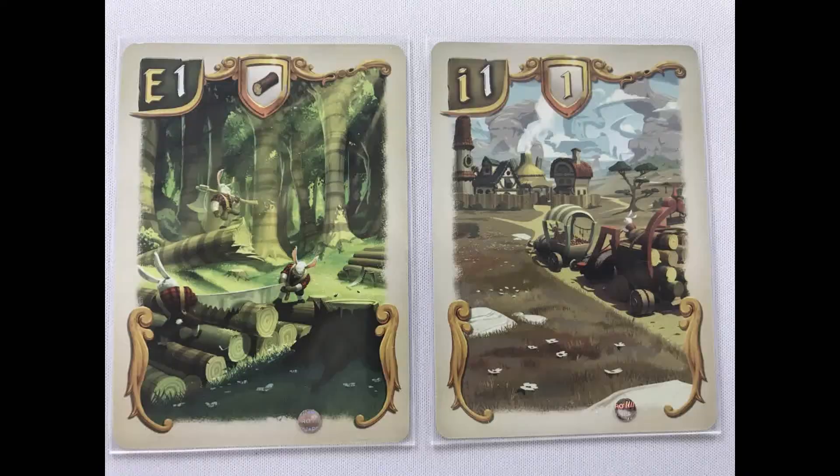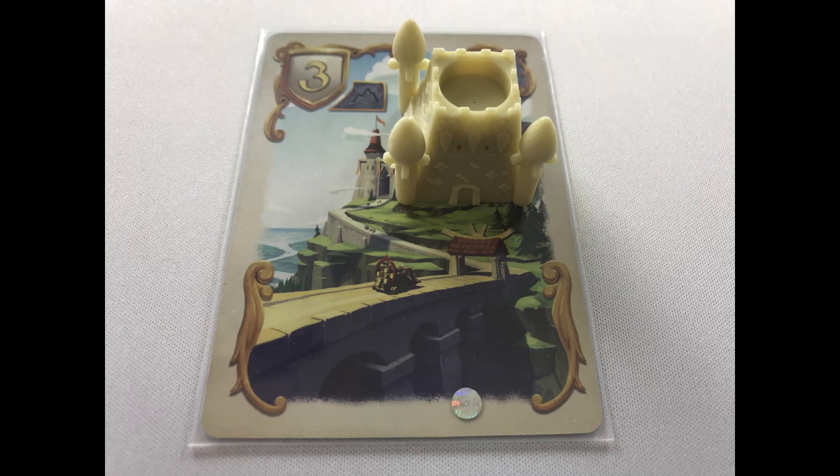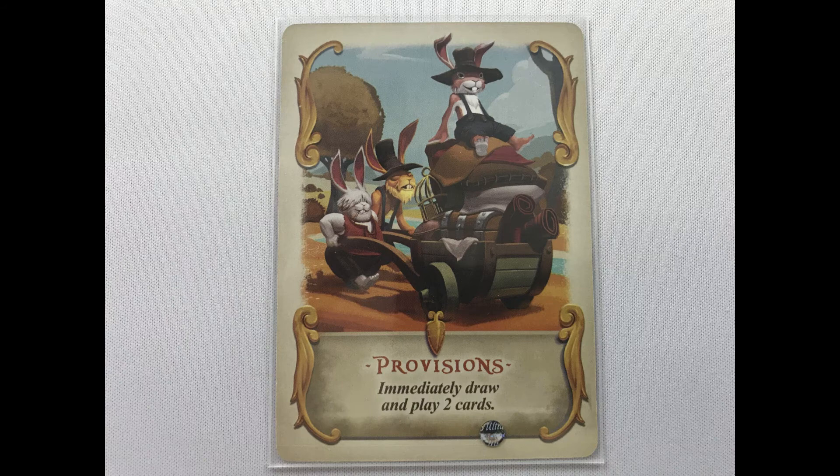Cards with a reference number in the corner are territory cards, which allow you to play a bunny on that space. The top of the card will show if a resource or a strength-one city is on that space. If you play a building card, put it face up in front of you for now and put the relevant piece next to it — more on building in a bit.